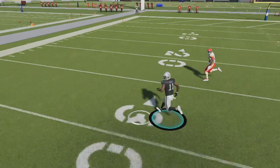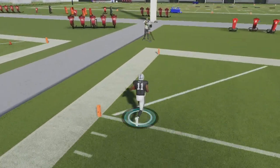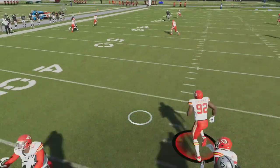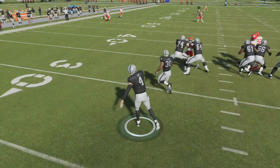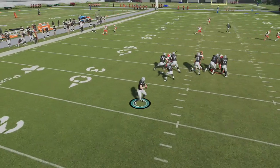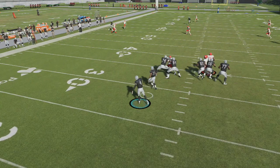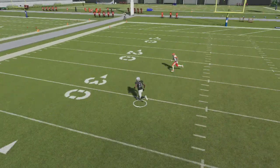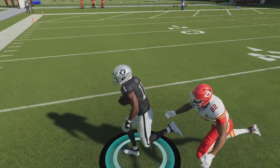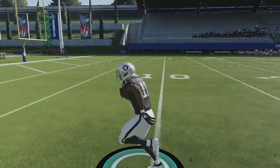Even if you can't RAC catch it perfectly, you're going to have a big gain. But if you can RAC catch it, you can just turn it up and score just like I did here. From the quarterback's view, as soon as I see that corner is playing the out route and my post is getting underneath with the angle on the safety, that's when I'm throwing it. And you guys can see — we're able to easily turn upfield for that easy one-play score against this cover three.